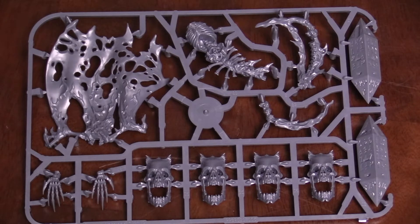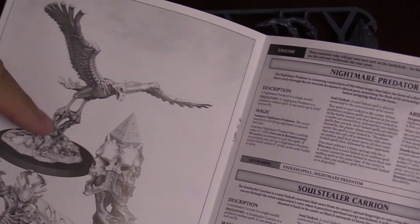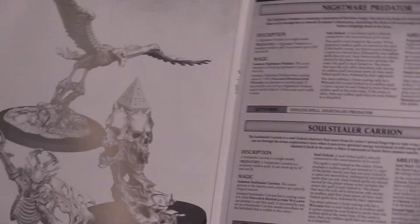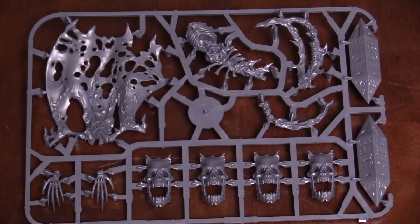The Soul Stealer Carrion is described as 'a soul-linked construct that soars from its caster's spread fingertips to take wings above the battlefield; its caster can see the avian conjuration's eyes, and when it perceives spiritual energy unclaimed it will swoop down to capture it.' That avian description is very much the bird. So I'm guessing there may have been a copy-editing mix-up on the labels. Going with the bird as the Soul Stealer Carrion since carrion is a bird, the other larger form as the Nightmare Predator, and the remaining one as the Bone Tithe Shrieker.